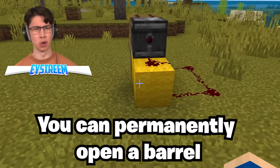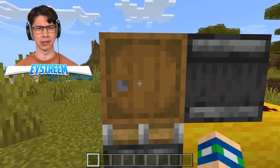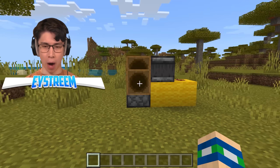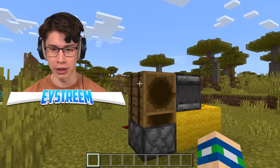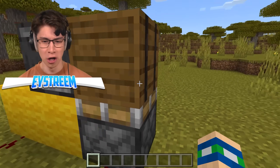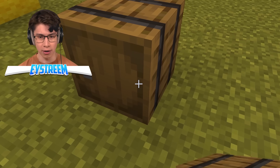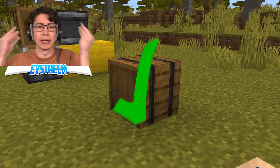Using this big brain doohickey machine, you can permanently open a barrel. Just open it once and you should be good to go. It's not closing! But if I stop the machine, will it stay open? It actually will. That looks cursed. Can I pick it up? Look at my inventory — it's even open there, but if I place it down, it's closed. This makes no sense, Minecraft.